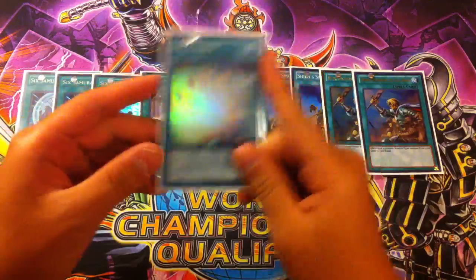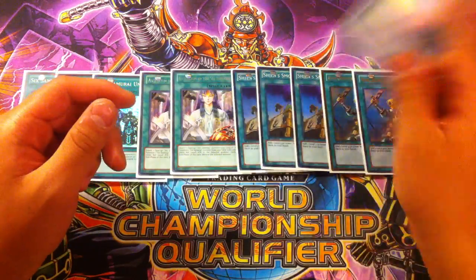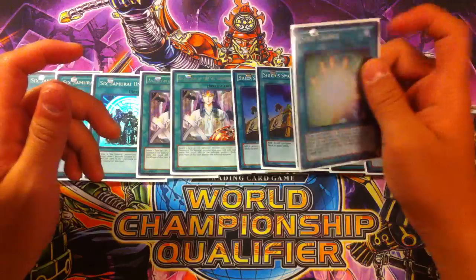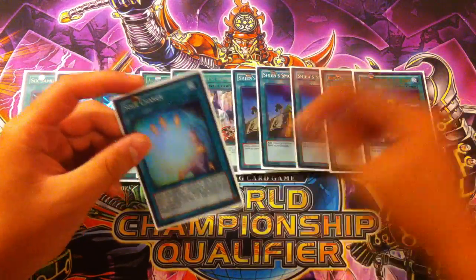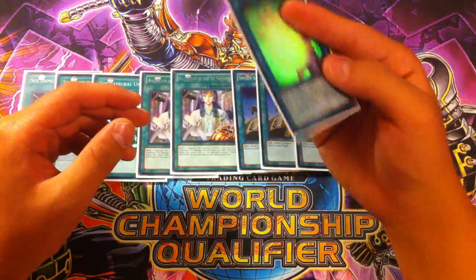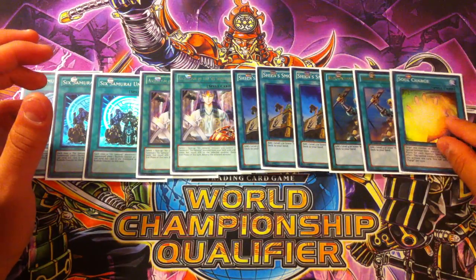Next we have the one Soul Charge. Soul Charge is absolutely amazing — it's like Monster Reborn in the deck. Back in the day when Monster Reborn was at one it was in the deck, and you'd be able to Monster Reborn in the late game or mid game to bring back your Shien. You can Soul Charge to bring back your Shien by paying 1,000 life points, skipping your battle phase. And if you open up Shien first turn and you have Soul Charge, you activate it to bring back your Kagemusha and Elder to synchro summon for Cherry the Beast, having Shien and the Tree Beast on board first turn.